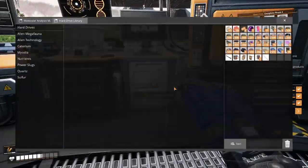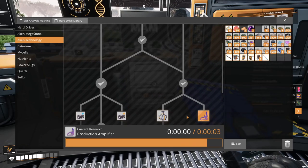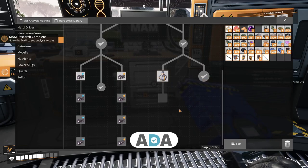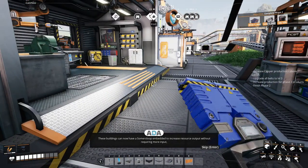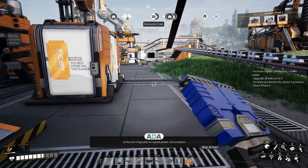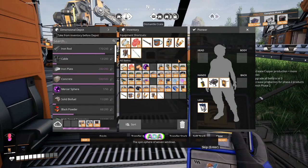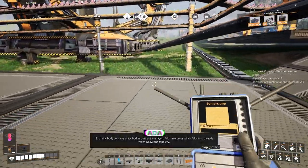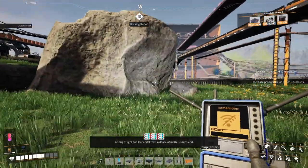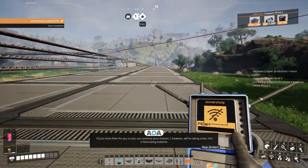The technology — production amplifier! Production amplifier unlocked. Every single manufacturing and smelting building will be backwards compatible with this new technology. These buildings can now have a somersloop embedded to increase resource output without requiring more input, at the cost of greatly increased power consumption. Flow cycles within flow cycles — make explosions into temples into explosions into temples. I think they're trying to explain energy-to-matter conversion theory, but you do not need to understand it to do your job. I'll just mute them for you so you can continue your mission.